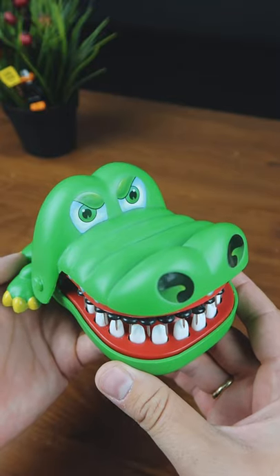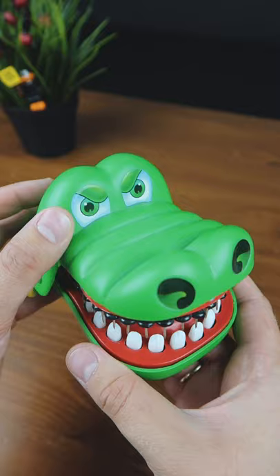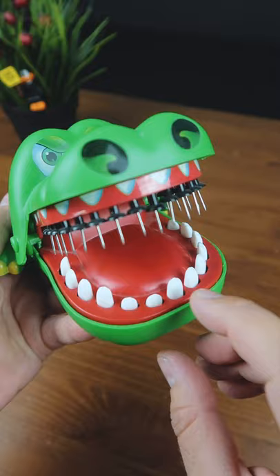I made an extreme version of Crocodile Dentist using push pins. How it works: you open its mouth, then you press on each tooth, and one of these teeth is a trigger — but you don't know which one, because every time it's a random tooth.